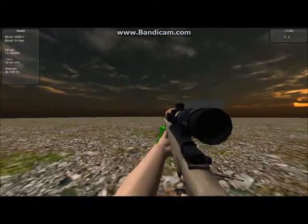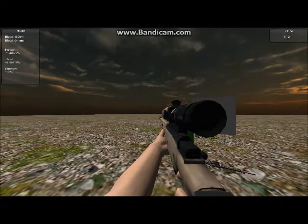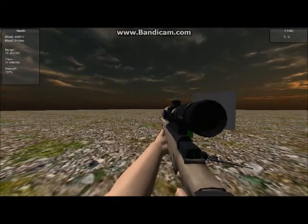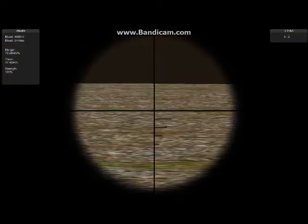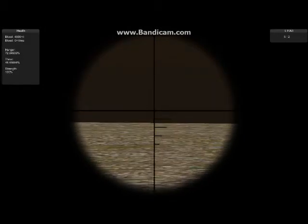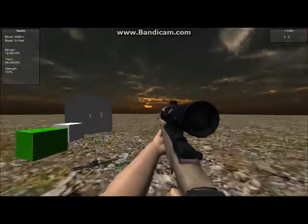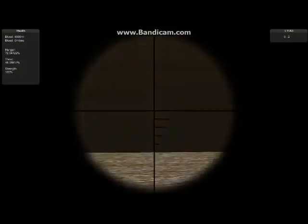We have added a sniper rifle into the game. The sniper rifle is very useful — it's one shot kill on any player or zombie, and it's just for testing the one shot kill system for now. When you zoom in, you can see there's a crop there. When you shoot, you can actually see the bullet going forward and falling down.